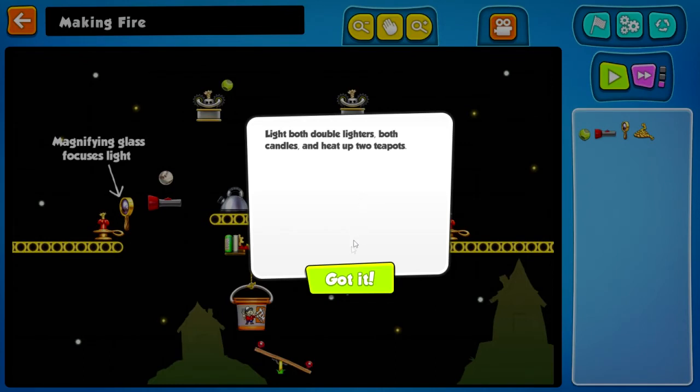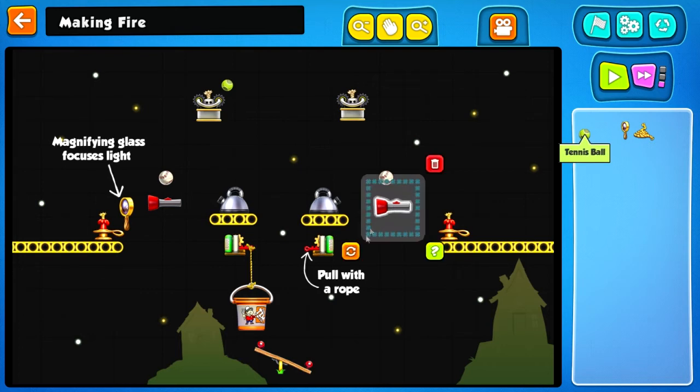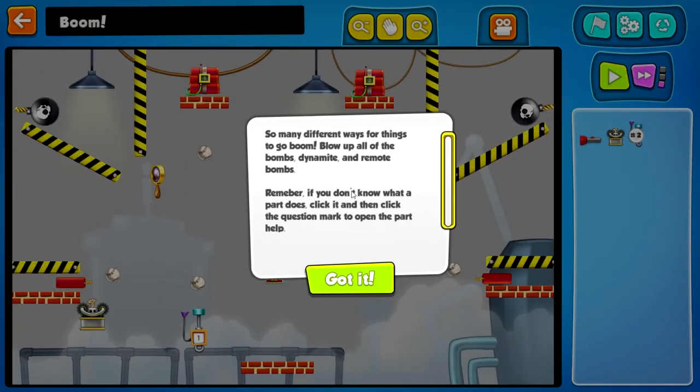Light both double lighters, both candles, and heat up two teapots. That needs to flip. That needs to go here — pull with a rope. Try it. Hey! That was easy enough. Making fire, fire, fire. Things that go boom.